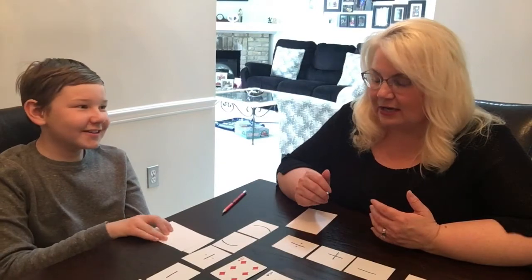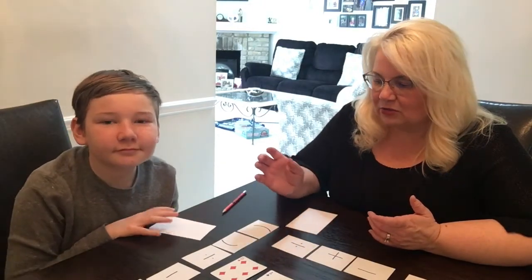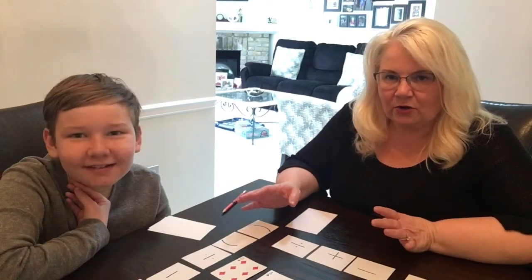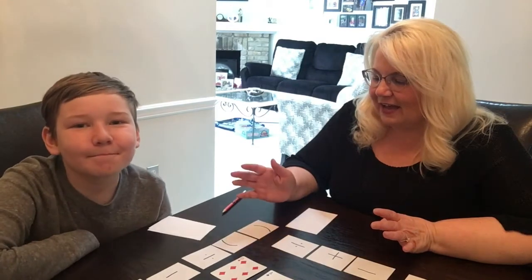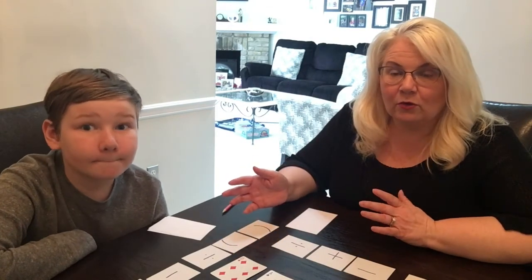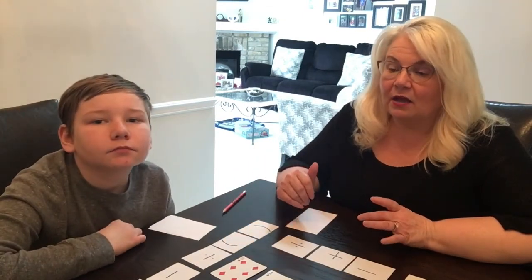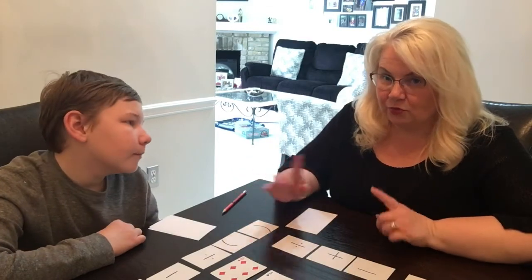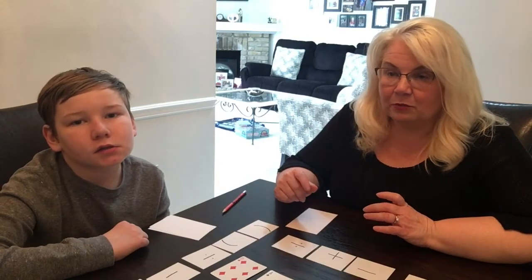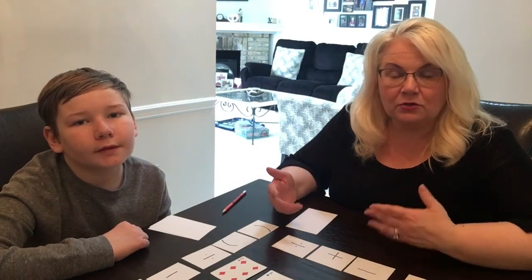We both have a piece of scrap paper here where we can write things down. We're going to take some time, and when we've both decided we've tried all the choices we can, each person gets a point for the number of solutions they found. When we're done, we both have to agree that the solution works — that's a good way to double check. Then people get their points, put those cards away, and do another round. You can keep going basically as long as you want to.